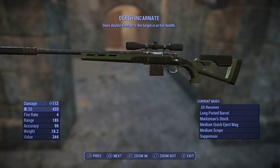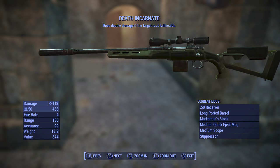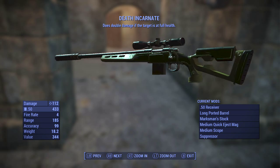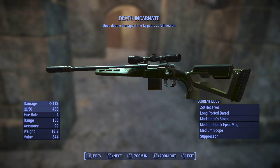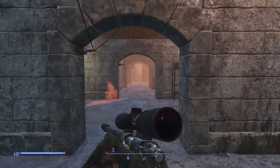This is a sniper rifle, obviously. This is fully modded out — everything is the top tier that I can get, except for the magazine and the scope, because I don't really want a super long range scope, I like the medium scope. It starts off as a .308. This was a basic hunting rifle when it started, but I was lucky enough to get this as a legendary drop with the prefix double damage at full health — I named it Death Incarnate. I changed it from a .308 receiver to a .50 caliber receiver for the extra damage — hugely extra damage, very powerful. This is a legendary drop, so it's not a guarantee, but if you can get it, absolutely upgrade it fully because it is retardedly overpowered.